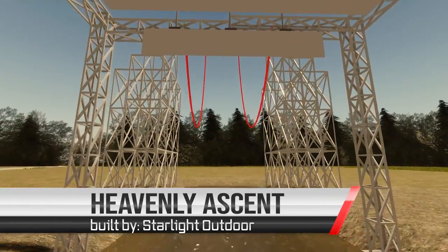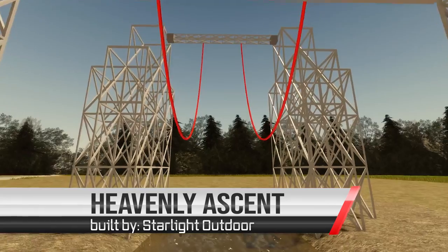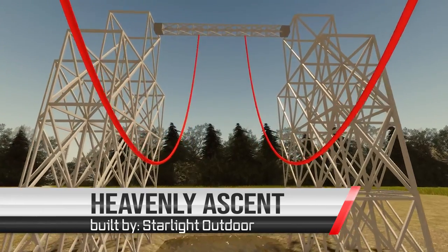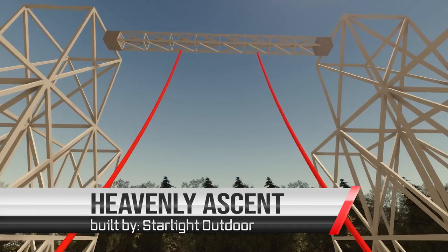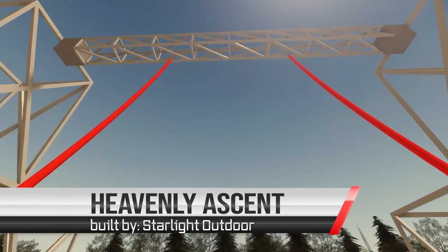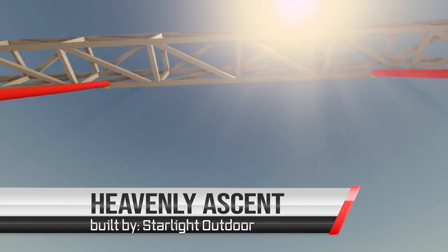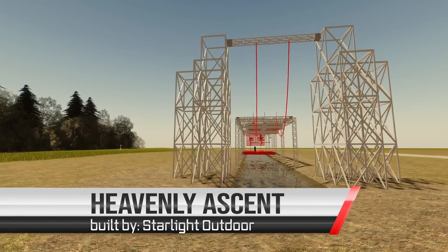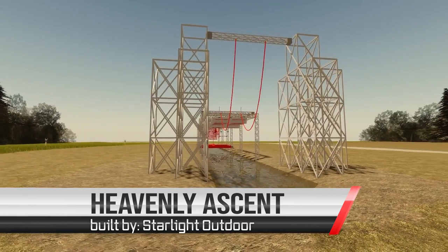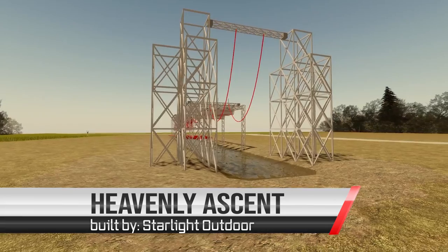Moving on to our final obstacle. Ninjas strong enough to make their way all the way here will face Heavenly Ascent. Heavenly Ascent is a 60 foot rope climb from the end of Monstro Climb all the way to the top of our 40 foot tower. The race will end when the first athlete manages to reach the buzzer waiting for them at the top of our final climb.